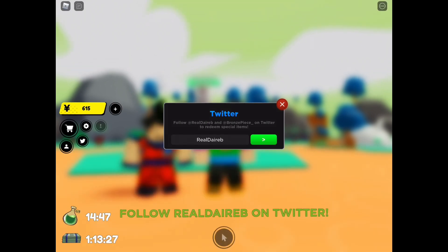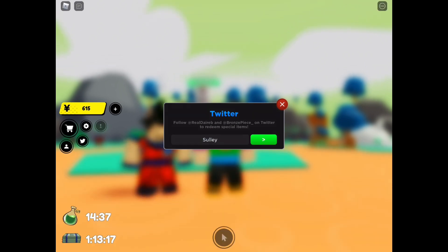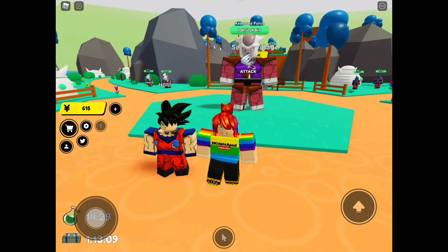It's 'Real Dairub' — I don't know how to pronounce it. And the last working code is capital S, small letter U-L-L-E-Y — 'Sulley.' I have to join the group first. Well, you gotta join the group to redeem that one.